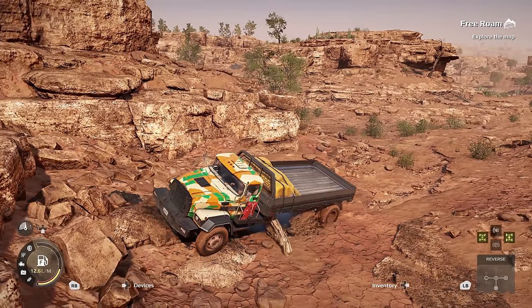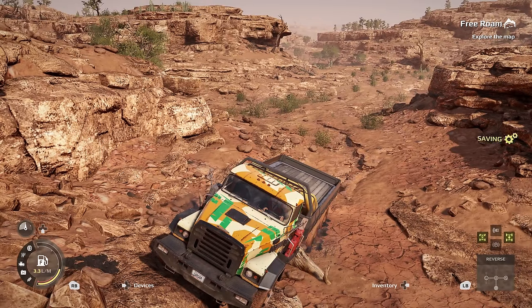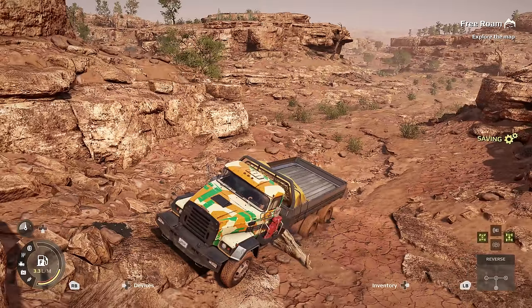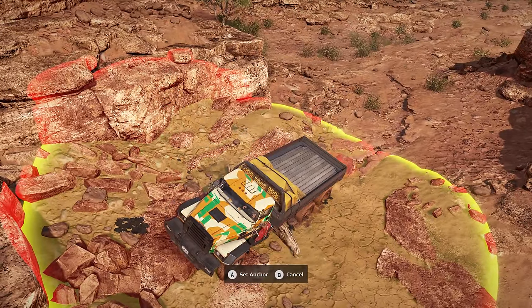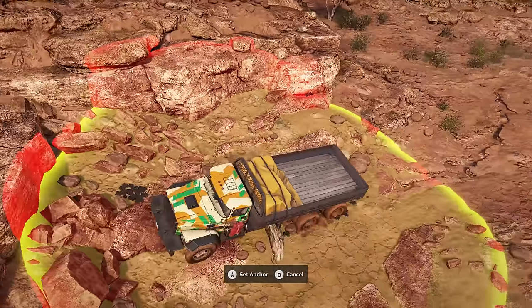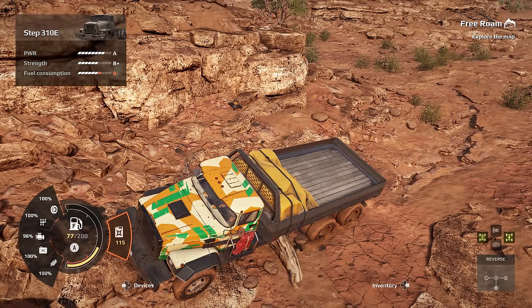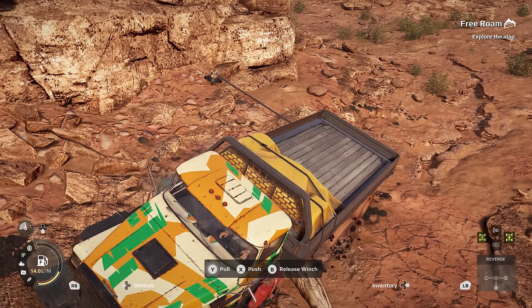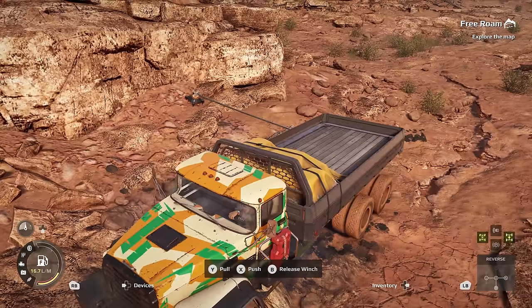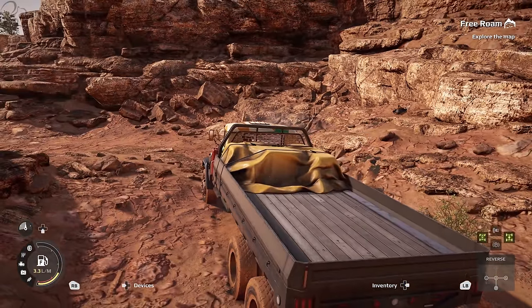Expeditions introduces unique tools not found in SnowRunner or MudRunner. Have you ever found yourself completely beached with no tree to winch onto? Enter the anchor. It's an item you can pick up or buy, placed in your inventory. You select it, choose where within a radius to deploy it, set the anchor, then operate the winch and attach to your new anchor point. Hit pull and you can get yourself free. The anchor is extremely useful — I want them to put it in SnowRunner.